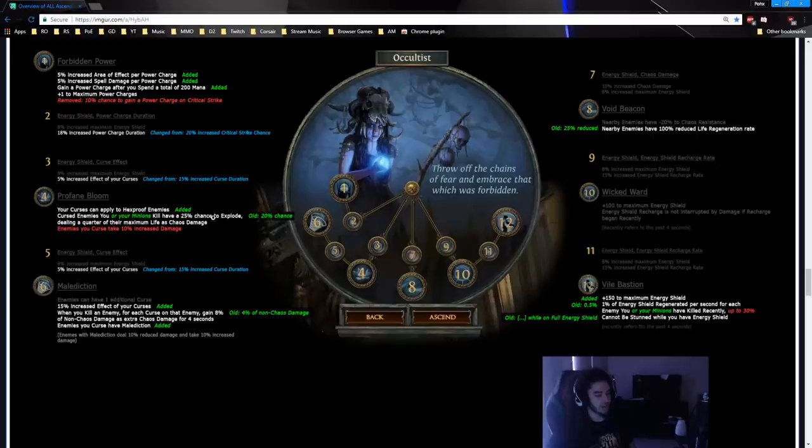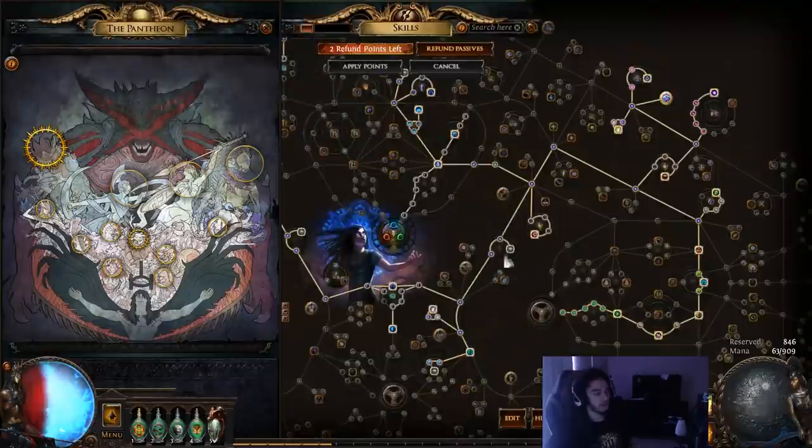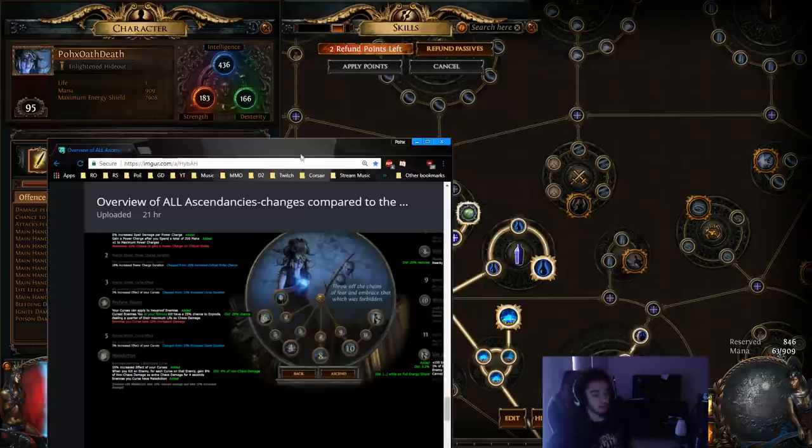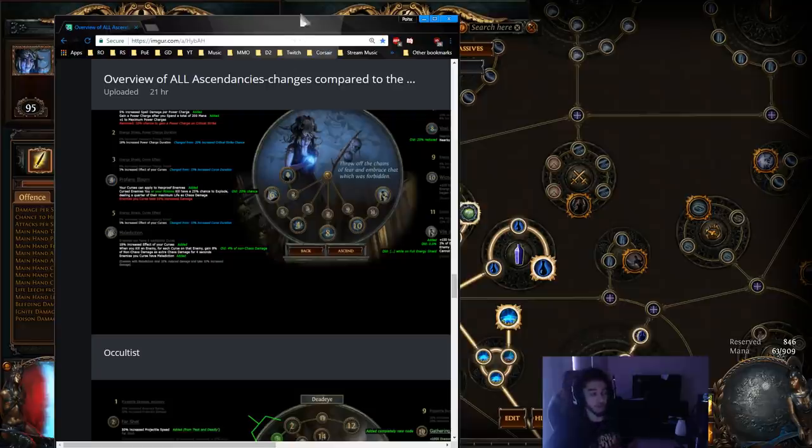They also increased the chance of the Profane Bloom proc from 20% to 25% — a solid 5% increase. That's really good because we're not using things like Obliteration, although you totally could. Any percent increase to this explosion is awesome, because the jewels we're using scale damage if you've killed recently, not damage over time. Increased damage if you've killed recently will apply to your Profane Bloom proc, which deals a percentage of the target's maximum life — so you're scaling a huge initial hit off your increases, which is really good.